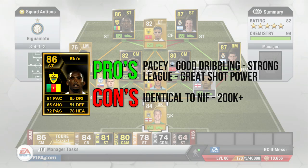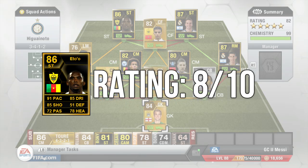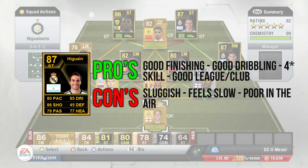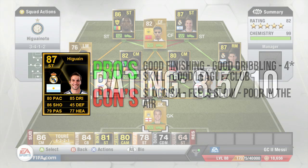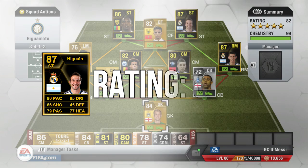Eto's pros: he's pacey, a good dribbler, strong league in the Russian league, and great shot power. His cons: he's identical to his non-inform and costs 200k plus. I give him an 8 out of 10. Iguain's pros: good finishing, good dribbling, four-star skills, good league and club. His cons: he feels sluggish and slow, poor in the air, and not worth the coins. I give him an 8.5 out of 10.